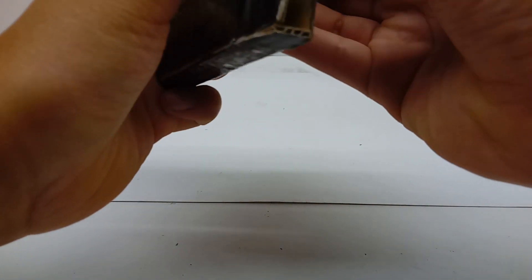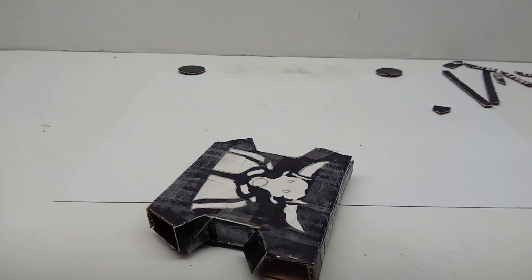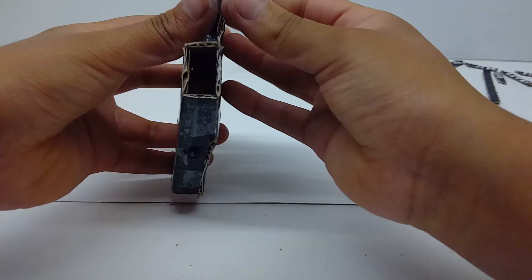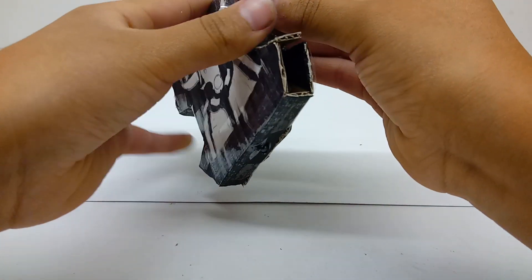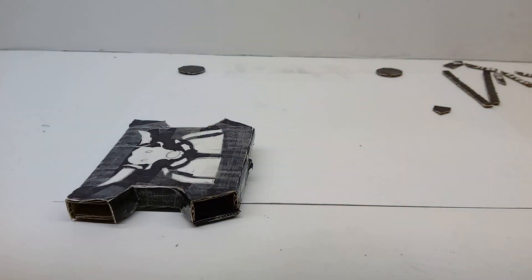Take some tape, attach it to the side panel, and fold over the tape — very important. Take some more tape, attach it to the other side panel, fold over the tape again, and do the exact same thing on the opposite side.